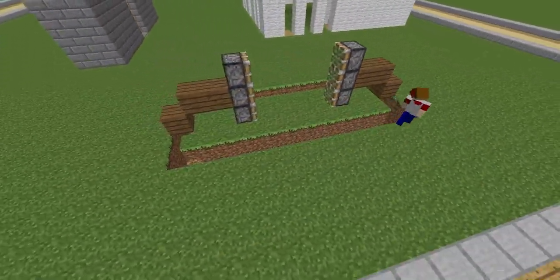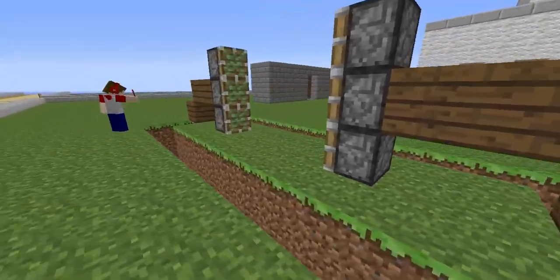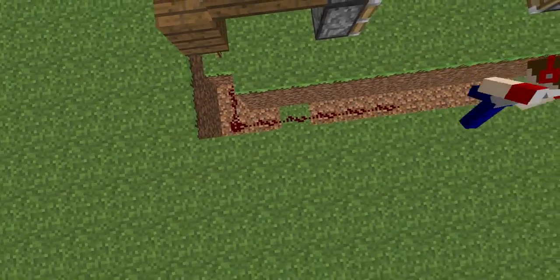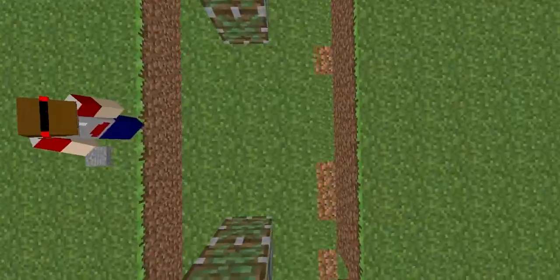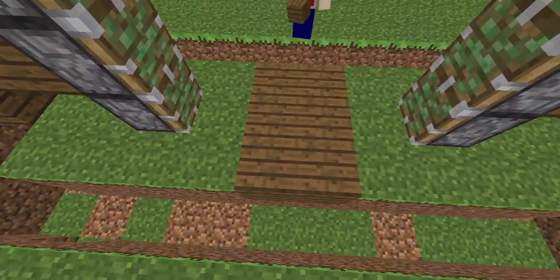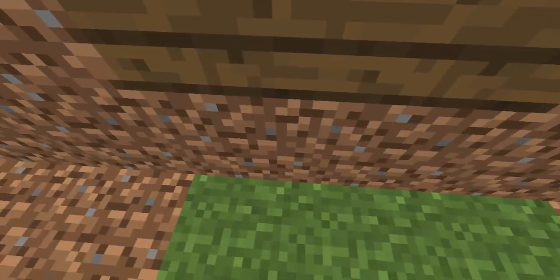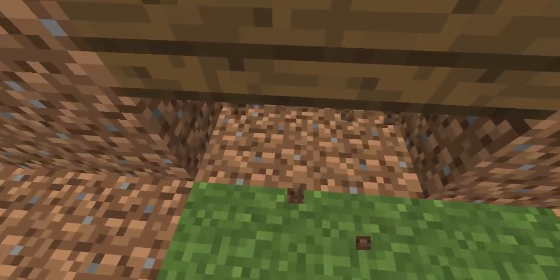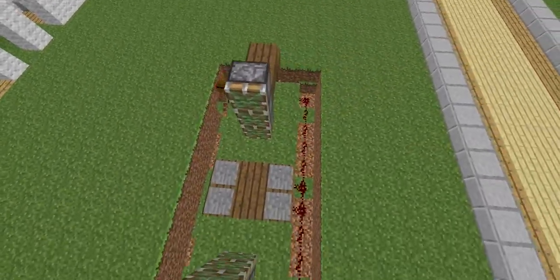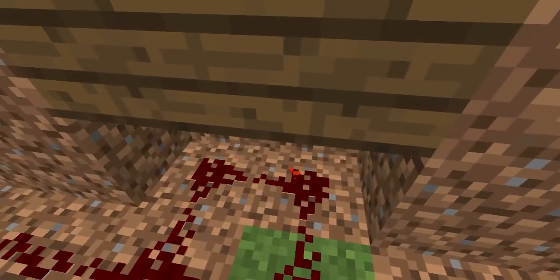Then we'll lay down some redstone. You put a torch under that block and this block. Then you just do redstone all the way. And where the pressure plates are going to be — right here — you break out the blocks under those, and you put redstone there too. Like so. You do that on both sides. Like that.